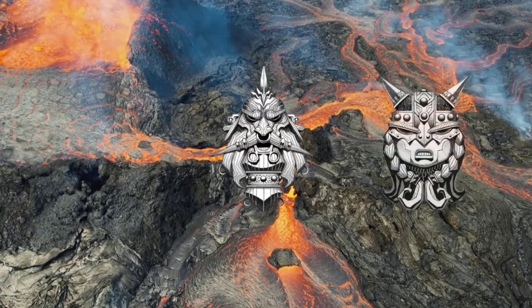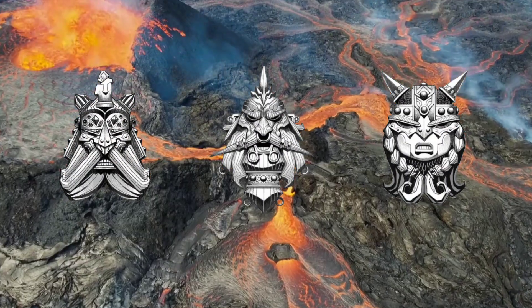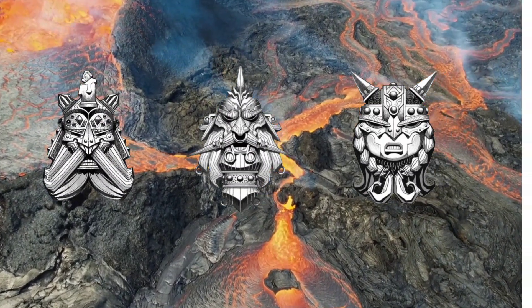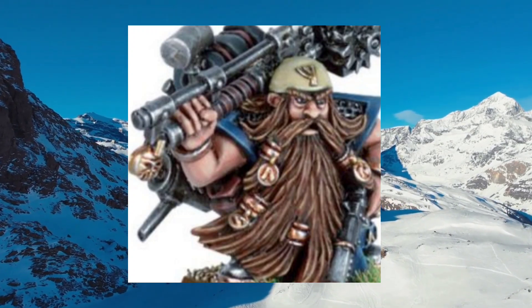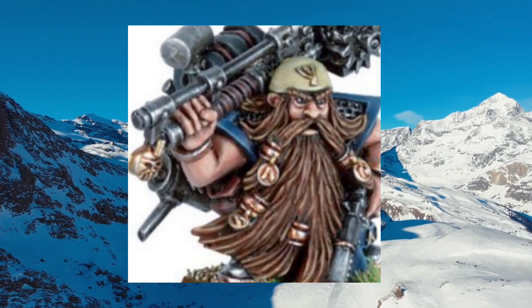The most common of these are Grungni, Grimnir, and Valir, as well as some of the minor Ancestor Gods as well. However, each hold and clan also has its own Ancestor Badges to commemorate the lives and deeds of famous and lauded kings, thanes, engineers and other Dwarves of the past.